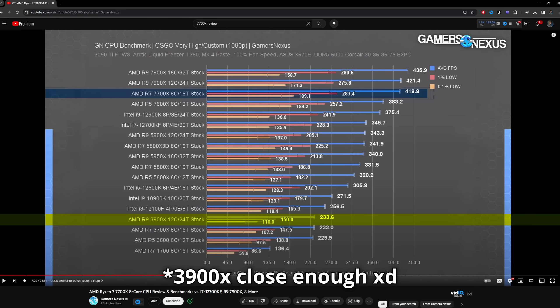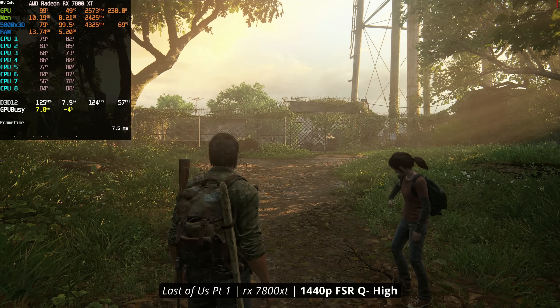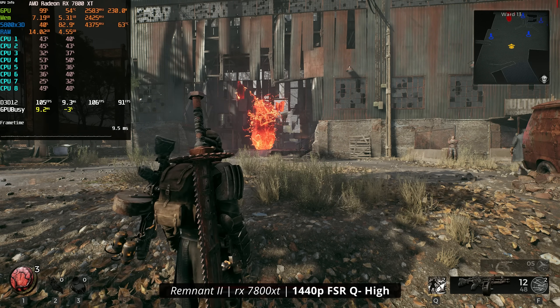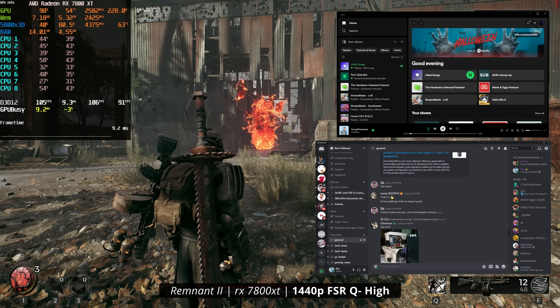You'll feel the difference because each individual core is significantly faster. For most people on a tight budget, 6 cores is perfectly fine and won't limit your GPU. But my honest advice is to stretch your budget for an 8-core CPU — that seems to be the sweet spot. It gives you all the cores you need for gaming plus a couple extra for background tasks like Spotify, Discord, or Chrome, without taking a performance hit.